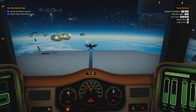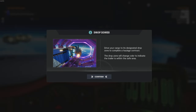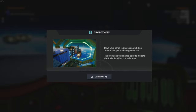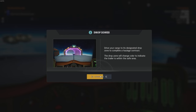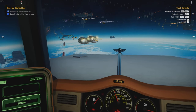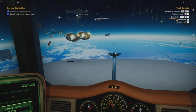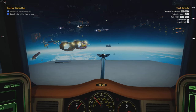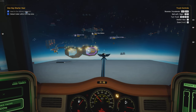We're going to drive through those kind of gates there. Oh, drop zones, okay. Driver, cargo to designated drop zone to complete the haulage contract. Drop zone changes colour to indicate the trailer. Okay, no problem. Yeah, I'm liking this already though. I'm getting Rebel Galaxy vibes, man, you know?